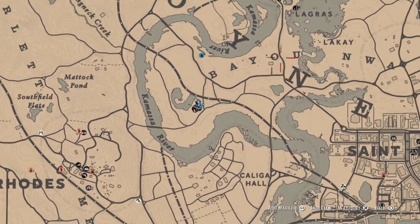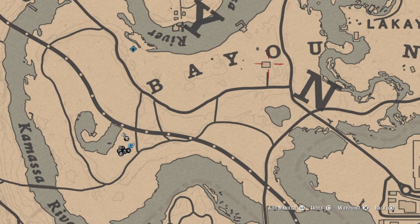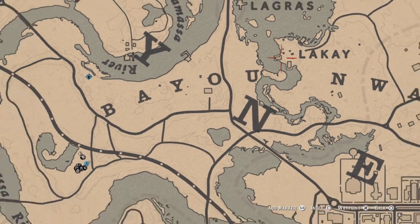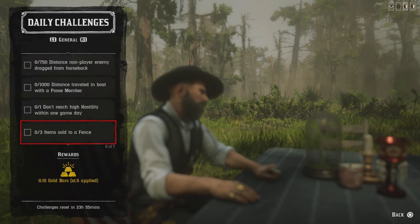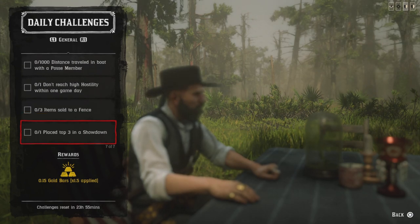For three items sold to a fence, I'll show you two spots. Come over to this house — there's usually loot in the cabinet and one of the desks. Over at La Quay you can also get loot there. Take those items to a fence — you can find fences in Strawberry, Van Horn, and the Emerald Ranch area. Sell three items and that challenge will be completed.